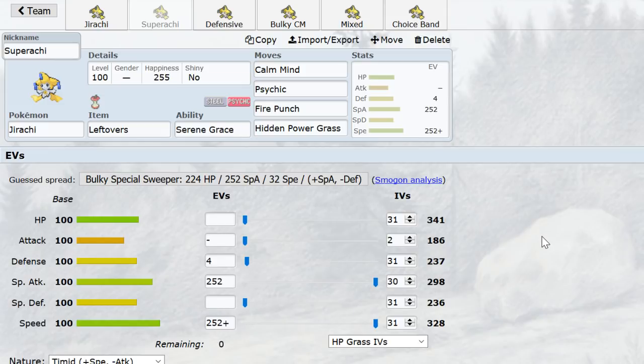You make Metagross choose: either it can use Earthquake to hit Jirachi, or Meteor Mash to hit whatever switches in. It resists so many things physically. With speed advantage against things like Zapdos and offensive Celebi, and the crucial immunity to Sandstorm, it's really hard to beat down Jirachi unless you're hitting it with really strong attacks. It's not easy to simultaneously be faster than Jirachi, hit it hard, and switch in safely.